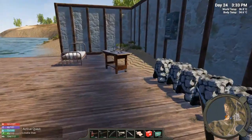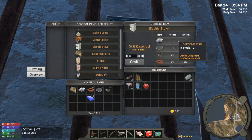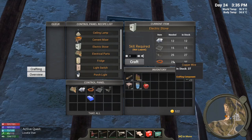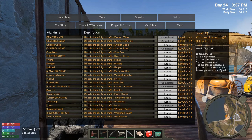I actually have everything I need to put together the electric stove. It's 12 aluminum plate, 15 steel plate, 25 screws, 25 copper wire — I have more than enough. I just need to learn it. I went out and had to go kill some baddies because I needed another level, so let's go ahead and learn the electric stove right here. Boom, there it is — electric stove is completed!